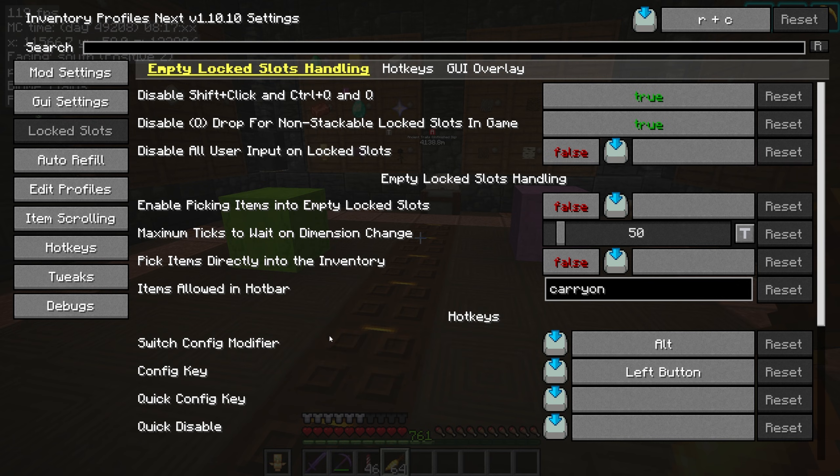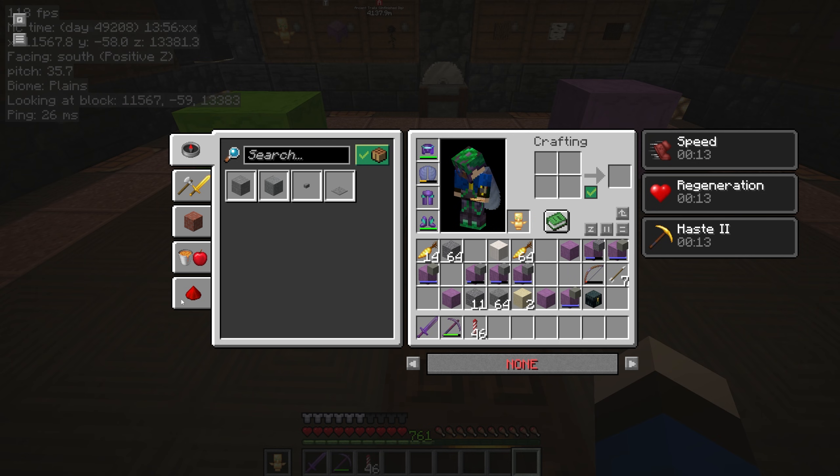So if you want to change anything, just R plus C, go into locked slots and you can play with the settings in there. We'll look at some of these in more detail further on in the video. Okay, I am in my inventory and if you remember the earlier video in this series, hitting the R key will automatically sort my inventory. If you don't remember, I'll put a link to the playlist in the description below. So watch what happens when I press R — that's moved everything, it's sorted my inventory and moved those golden carrots down to the bottom.